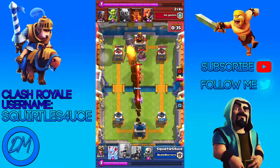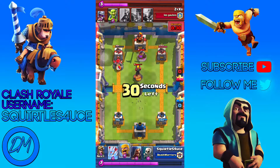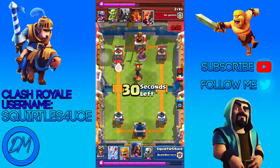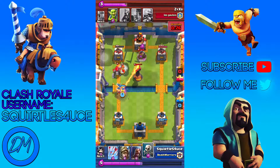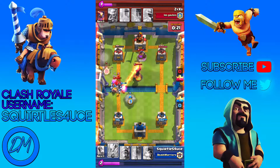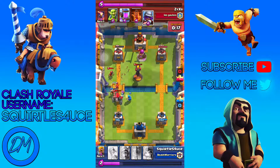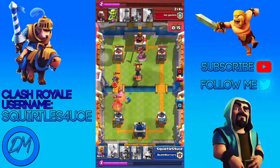Tower fight! He has more elixir than me. He instantly spawns his golem as he reaches 10. I spawn my barbarians a little too early. What I'm going to do is spawn in the wizard with some arrows, because I need one more to finish.